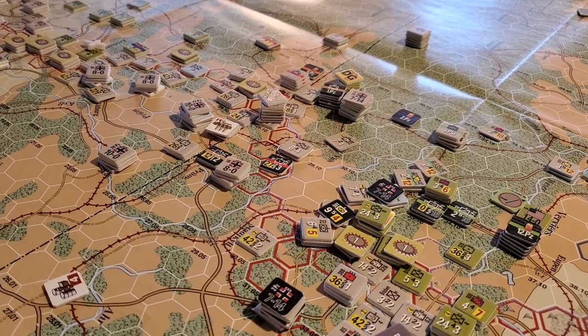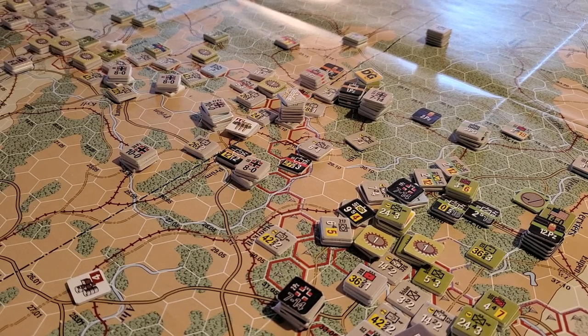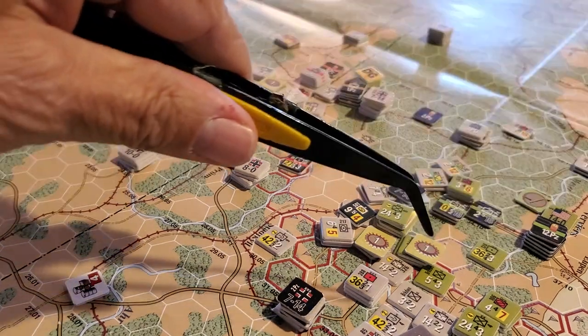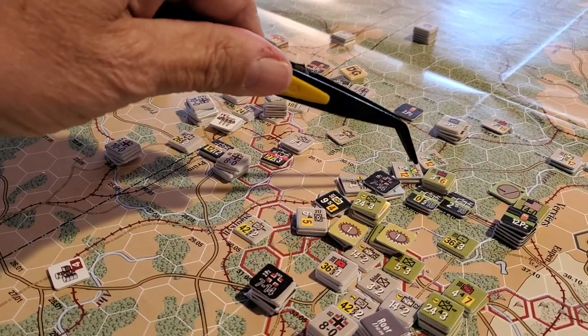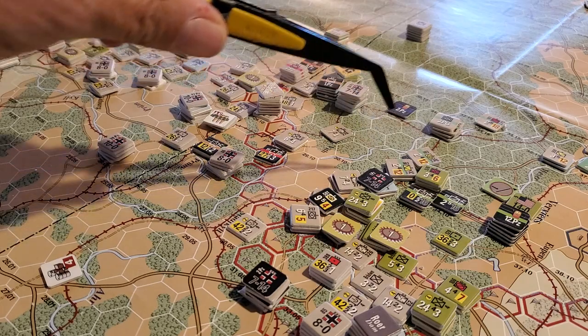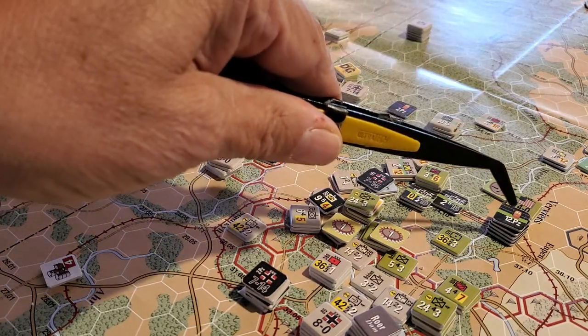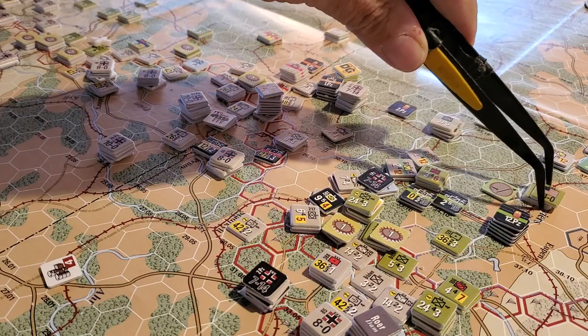Here we are at the end of the first activation — the first turn for the Germans. I'm a little perplexed about what I've done and whether it's legit. This is after exploit movement, so we've got a defensive line at the bottom of the screen. I basically laid a track of units, pushed the 3rd Panzer Grenadier through, some other elements, and the 12th Panzer through just to the edge — this is Verviers here.